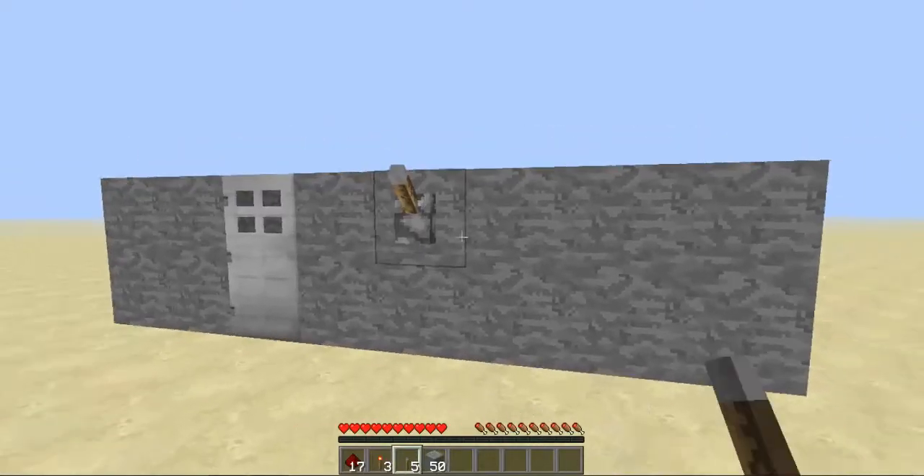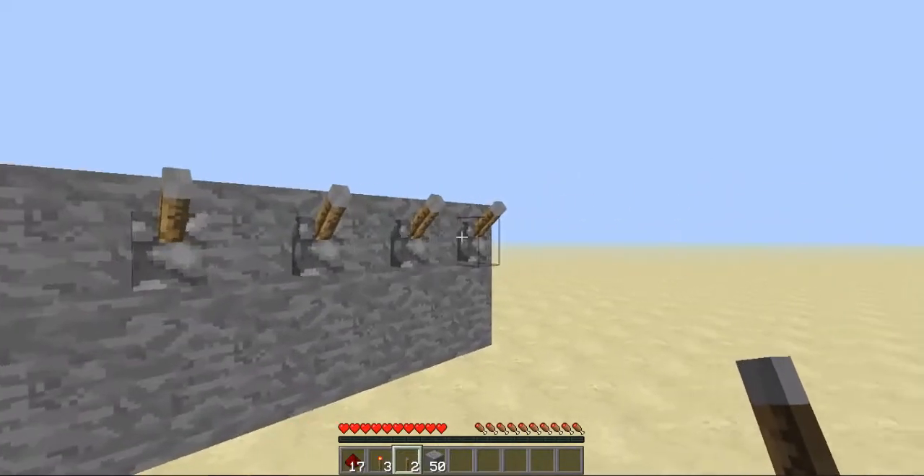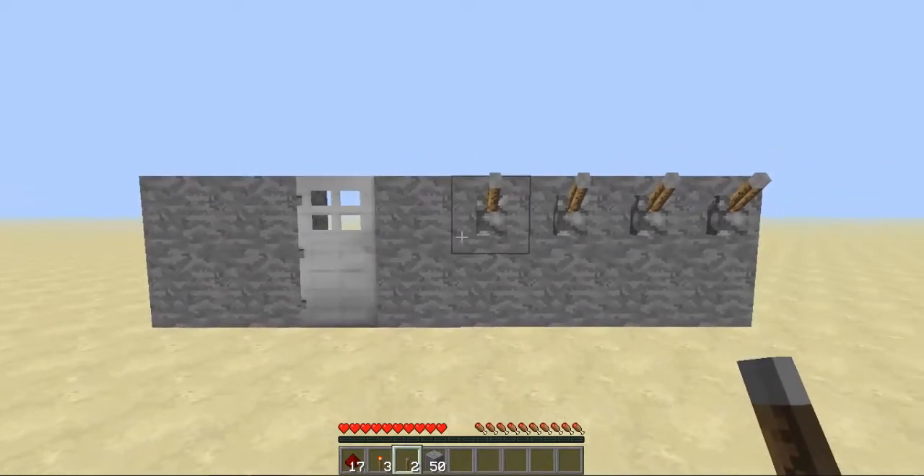Now what you're going to want to do is go 1, 2, 3, 4. This is going to be your combination lock. The 2 extra levers I will show you what you do with them later.